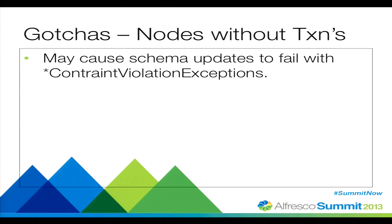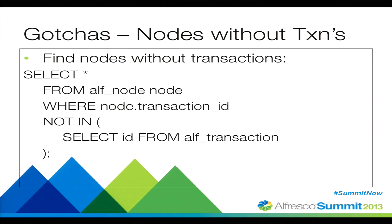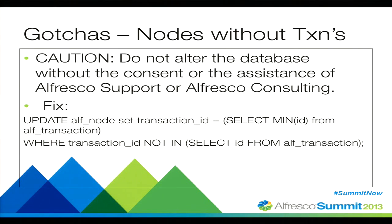Another gotcha: nodes without transactions. What will happen in your upgrade process is you'll eventually run into an exception saying you've violated some constraint in your database. You can identify these by running a specific query. Be cautious because you're not allowed to touch the database directly — work with Alfresco Consulting or Alfresco Support. They'll help you identify these transactions and guide you through the process of updating them and reassociating them with an existing transaction.